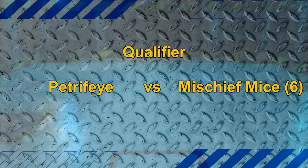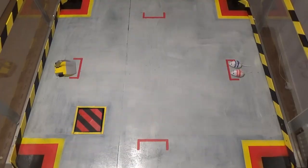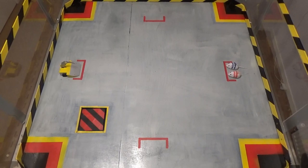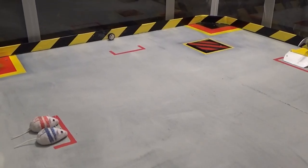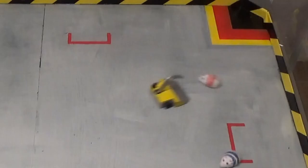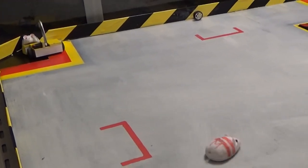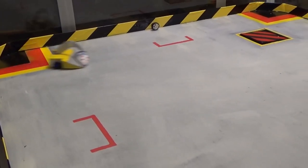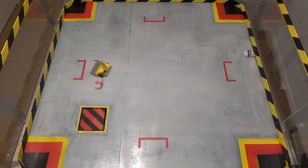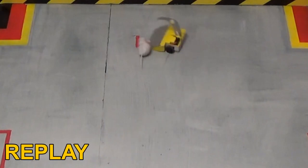Petrify will now fight our unlucky mice and see if it can control two machines at once. Roboteers, stand by. Three, two, one — activate! Mischief about to try and use their tactics of driving around to confuse the opposition. Petrify slamming Maurice into the wall and not letting it go, bringing the claw down and managing to hold them, then slamming them into the walls again. Now going for the other mouse and toppling them over — using the ramp and throwing the other mouse over.